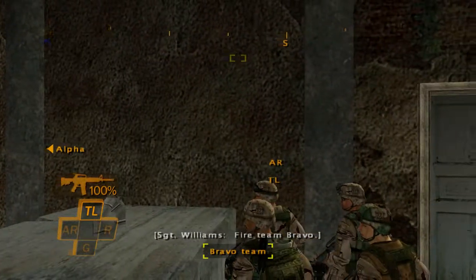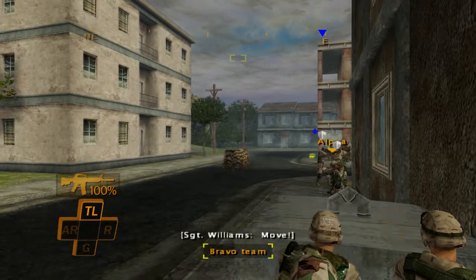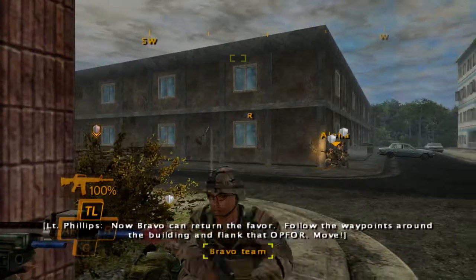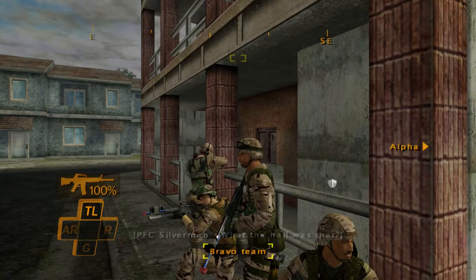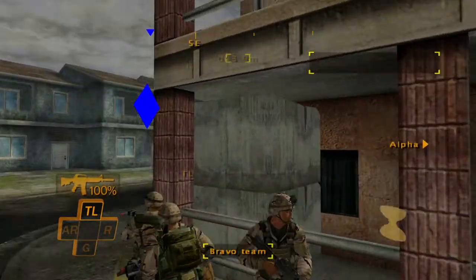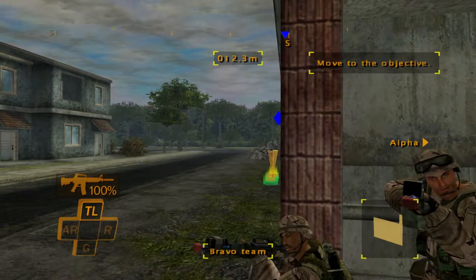Fire Team Bravo — I gotta reload. Bravo Team, move — here we go. Now Bravo can return the favor. Follow the waypoints around the building and flank that Op 4. Move Bravo to the next corner. When doing this, be mindful of the ammo above the team indicator.